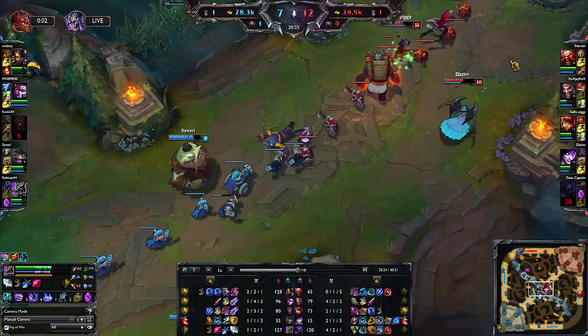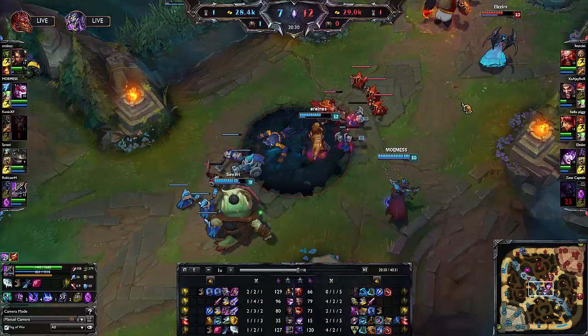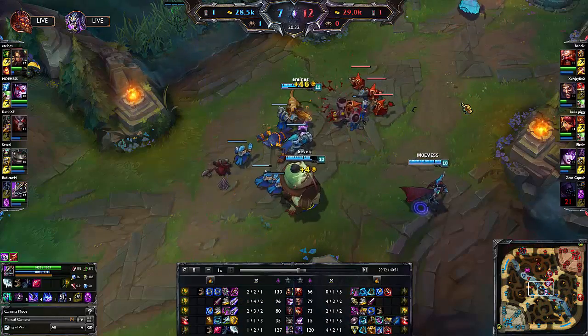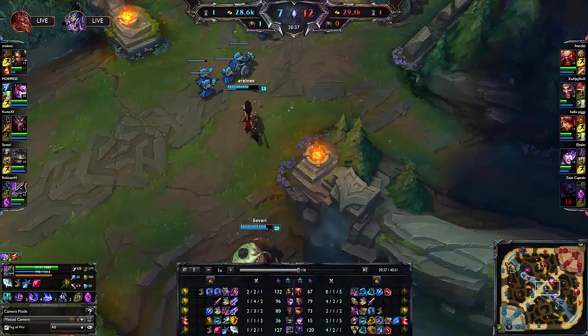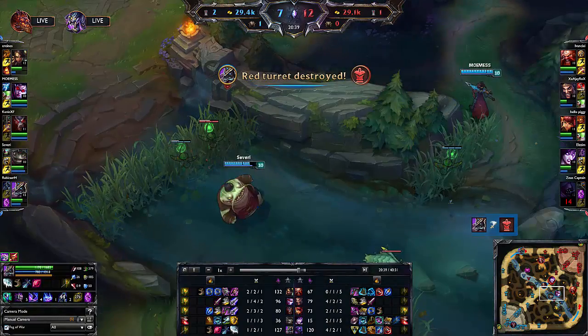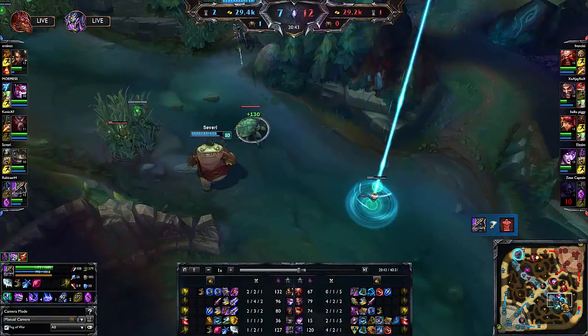So here's the scenario. Our top laner has just secured a kill one-versus-one against the enemy top laner. Now that we have a numbers advantage, we are starting to push out the middle wave, and the call for this game was to take dragon. Our team's Nasus also had teleport up and would be coming down into the dragon fight as soon as the outer top turret went down.